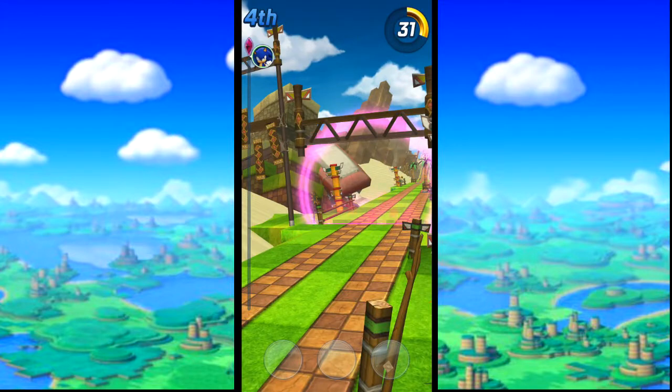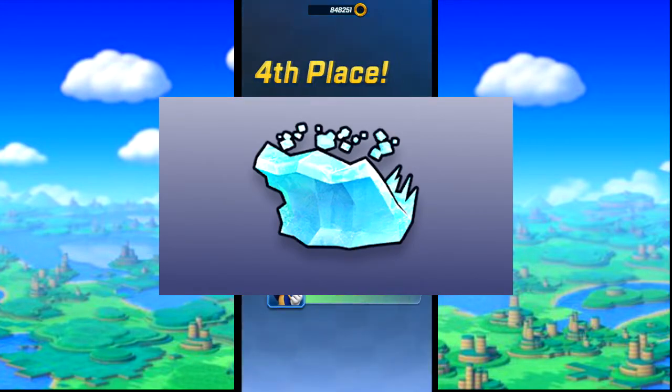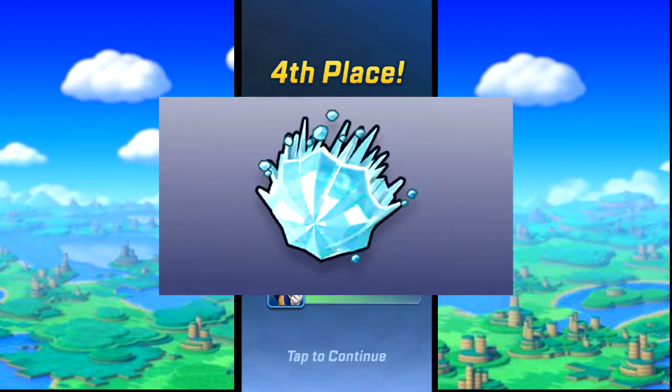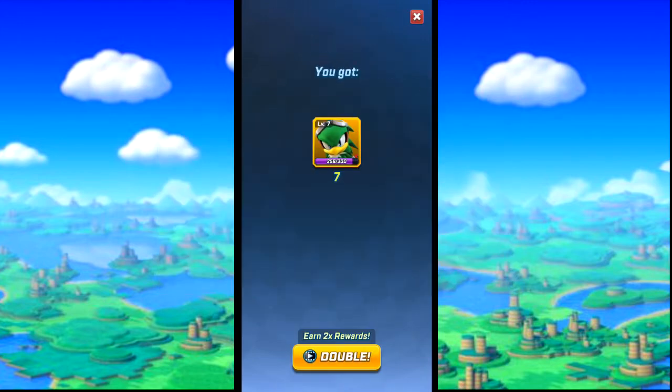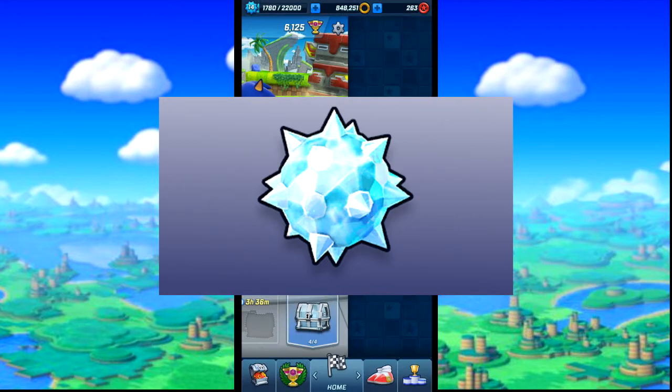Then there's Ice. Ice Wave, an ability belonging only to Chaos, which covers one, two, or three lanes depending on how much it's upgraded. Ice Boost, a slow to accelerate but long lasting boost which will freeze anyone you hit. And Ice Mine, which is useful for sending opponents sliding helplessly into bottomless pits or other traps.